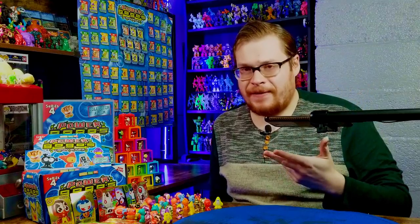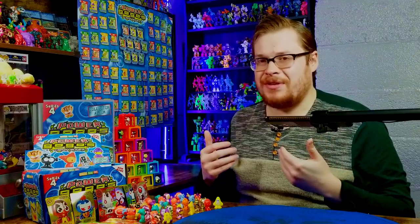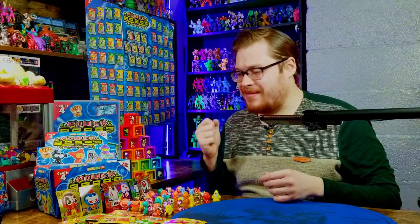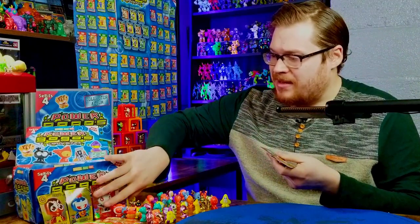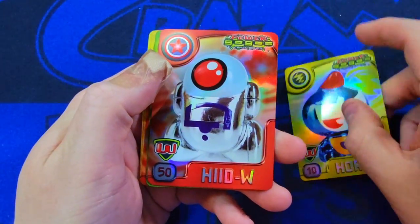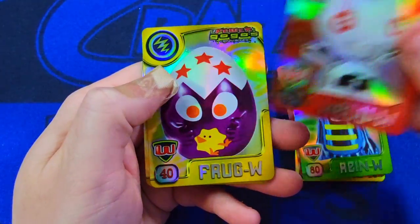Well, you know what, I still had fun — it was a blast to open up an entire box! I haven't had the pleasure of doing that with Series 4 yet so that was super cool. Leave a like, subscribe, and comment below what was your favorite Gogo we got today. I'm so bummed we didn't get Dero or Ren in a wanted. But look at all these wanted cards — six or seven of them — Frog, Wellu, Ren, Gat — that's crazy!